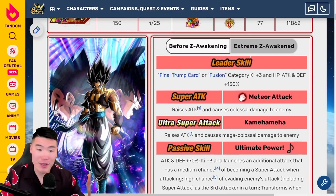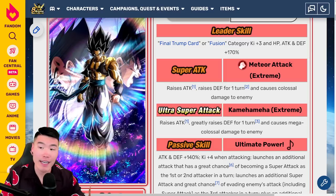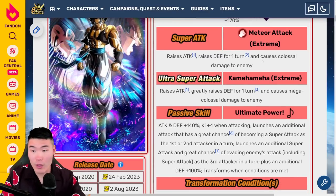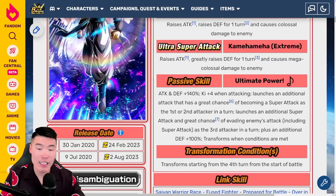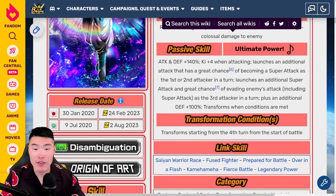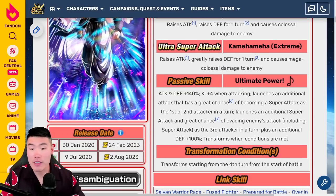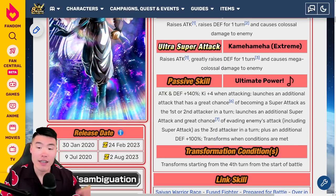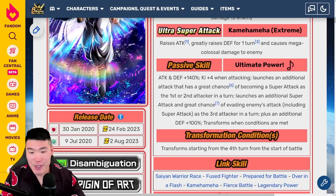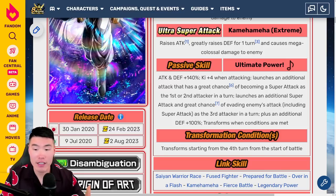With the Extreme Z Awakening for base Gogeta, his new leader skill is Final Trump Card or Fusion category Ki+3, HP/Attack/Defense +170%. The 12-Ki super now raises attack, raises defense for 1 turn, and causes colossal damage. The 18-Ki super raises attack, greatly raises defense for 1 turn, and causes mega colossal damage. Passive is Attack and Defense +140% — basically double the boost from before — plus Ki+4 when attacking, launches an additional attack with a great chance of becoming a super attack as the first or second attacker in a turn, and launches an additional super attack as the third attacker in a turn.